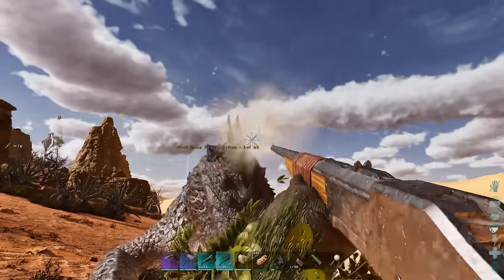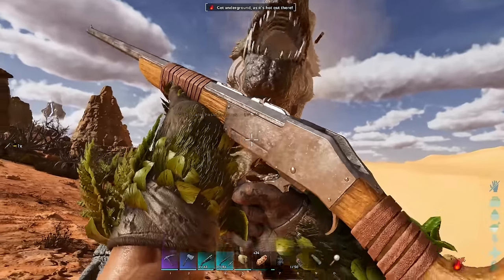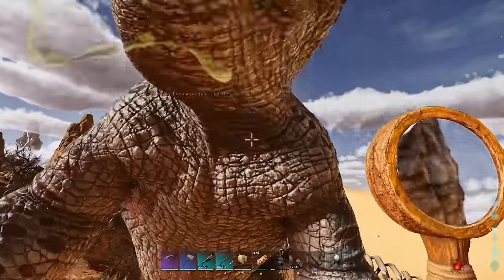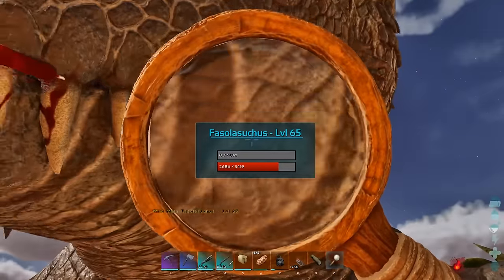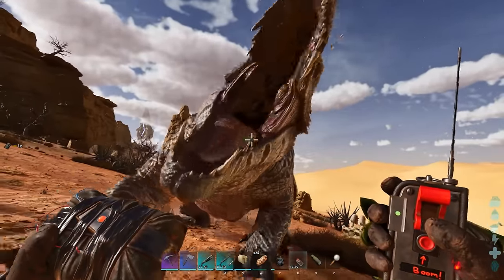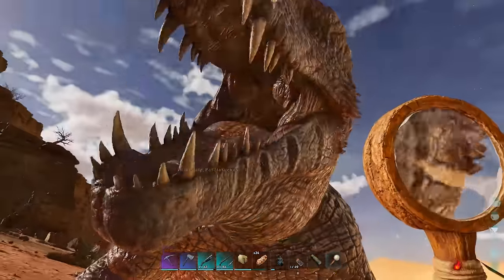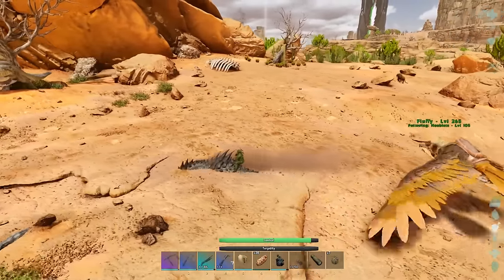As you probably know, shooting it with tranq darts won't knock it out - it adds nothing to its torpor bar. Trying to knock it on the head with explosives like a golem won't work either. But I had to try all these to make sure. So yes, hitting metal is the best way to get your torpor bar up.